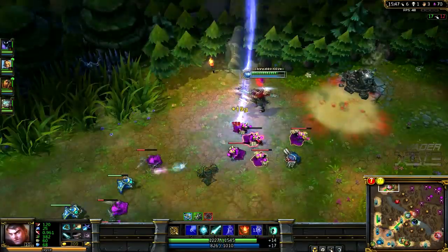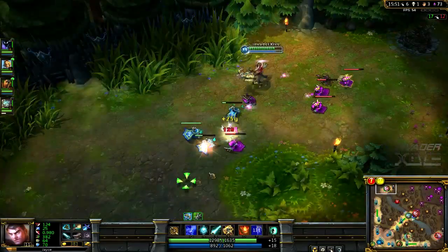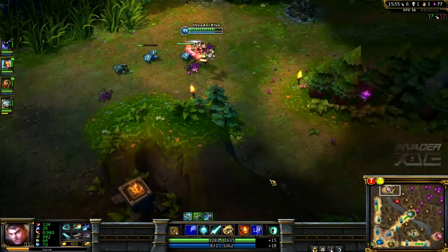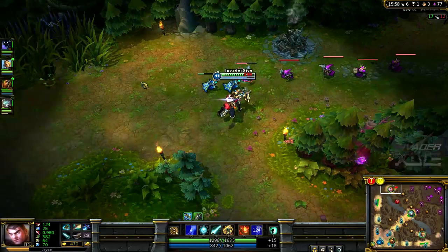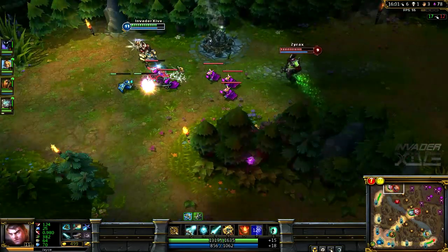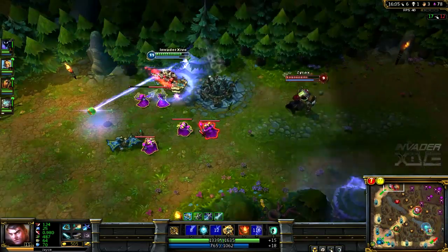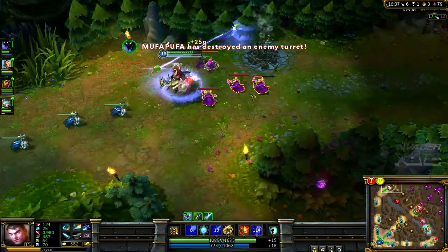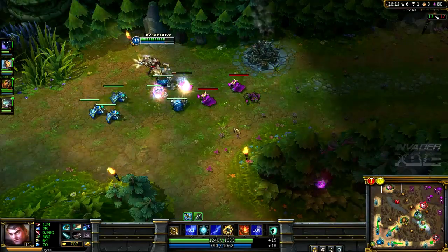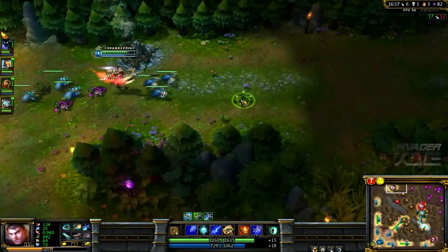I'm just doing a little bit of poke. Like I said, you really want to be changing transformation all the time — you don't want to stay in just one form. Since it doesn't cost any mana, you should always be transforming into the appropriate form you need. I'm going to try a long-range shot through the barrier — the missile speed on the Q is extremely high when you shoot it through, and the range as well.